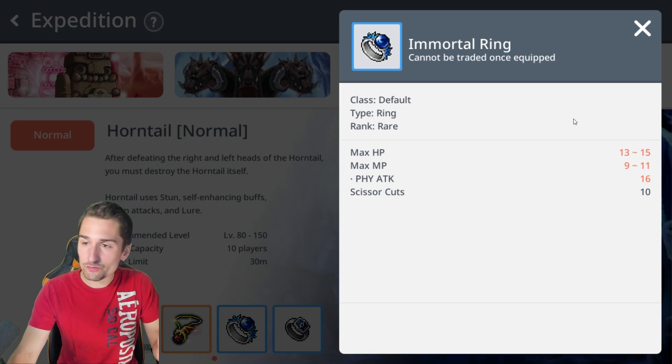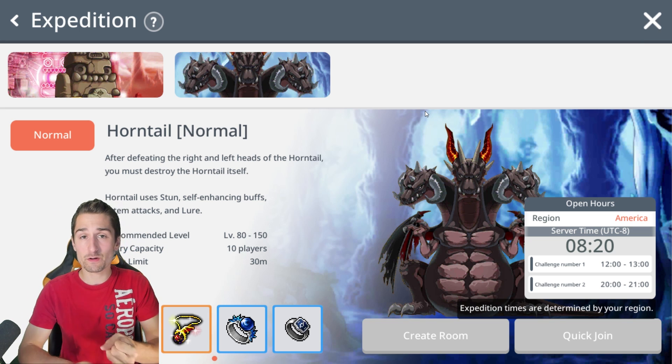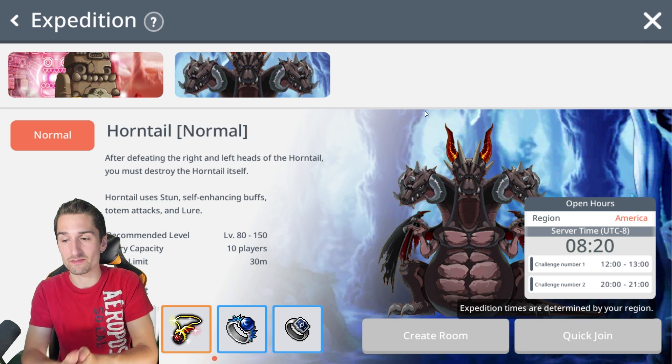The set bonuses are fantastic — magic attack, physical attack, magic defense, HP, MP — these are all best-in-slot accessories. You want them. Horntail also drops two rings, but being only rare, they're terrible. Your Nett's Pyramid rings are going to be way better than these.